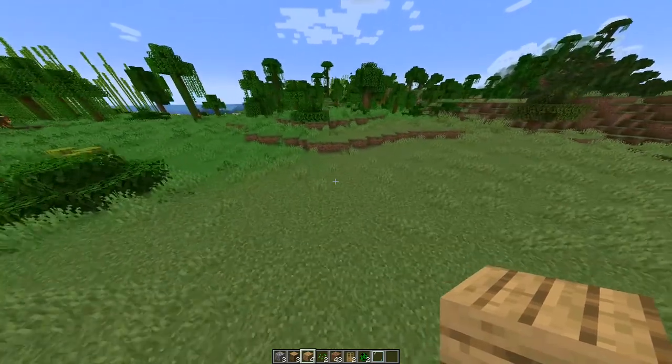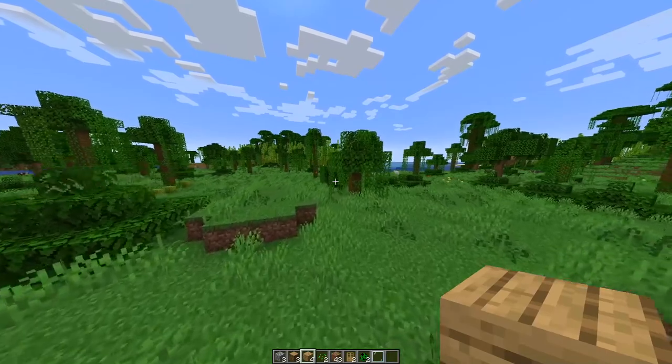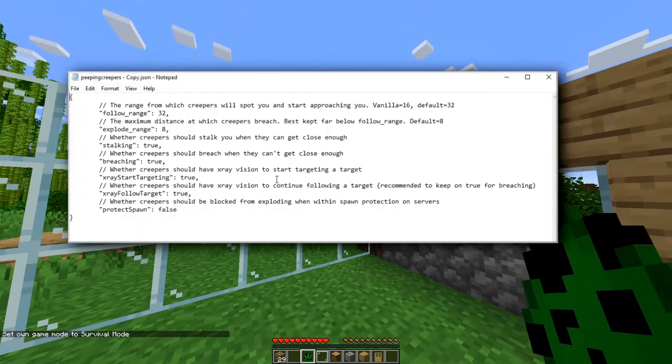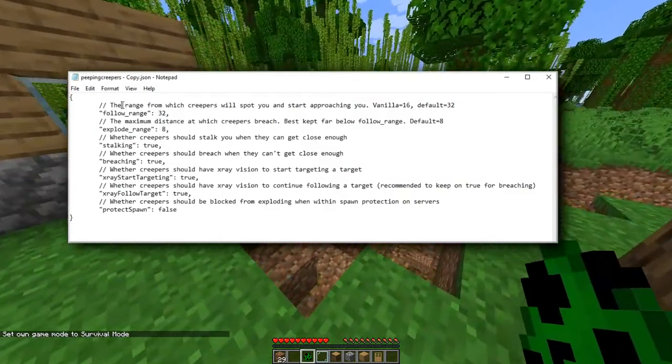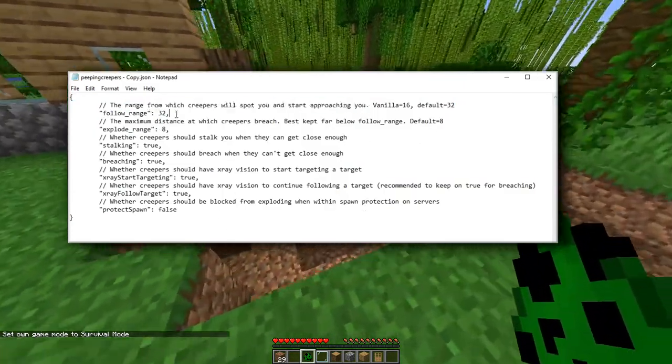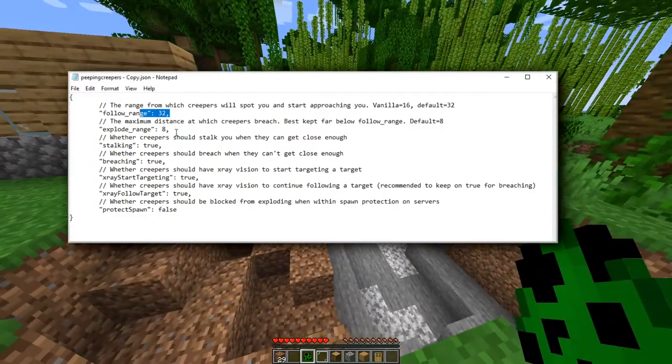You could be out here just minding your own business getting wood, and there could be one hidden behind a tree that's already coming for you. You can go into the config and change all of these settings — the range from which creepers will spot you is set at 32 by default, and you can change it to 64 if you wanted to.